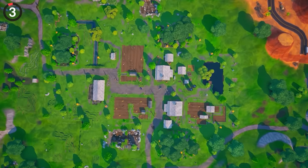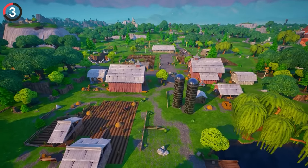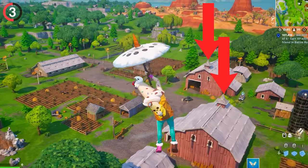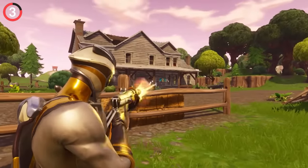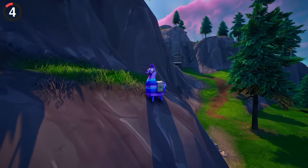For any of us who land at Fatal Fields, something feels off about this place. You can't put your finger on it, but it doesn't feel the same as it used to. There are now two barns, which doesn't sound bad until you realize what this replaced. Fatal used to have a gigantic house where most of the loot could be found. For some reason, they decided to drop a barn on it instead.